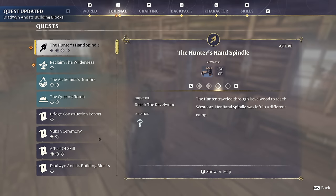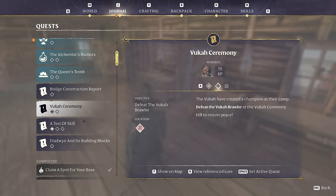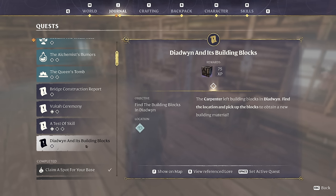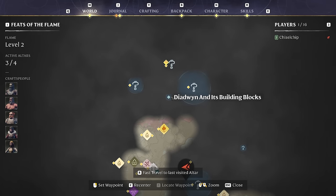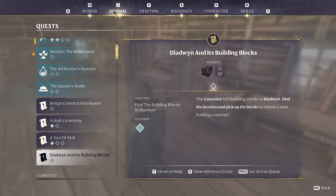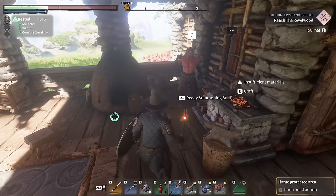We have a lot that was just added to our journal. Bridge construction report, and we get a new chest from that — hidden treasure inside the middle pillar of Braylin Bridge as a trademark. The Vuka ceremony — we get a new trophy from that, we have to go take out those beasts. Test of skill. Daedwin and its building blocks — we get a new building block by completing this quest. All of these things are kind of in a similar area. I'm glad we did the carpenter before going across the deadly shroud area.